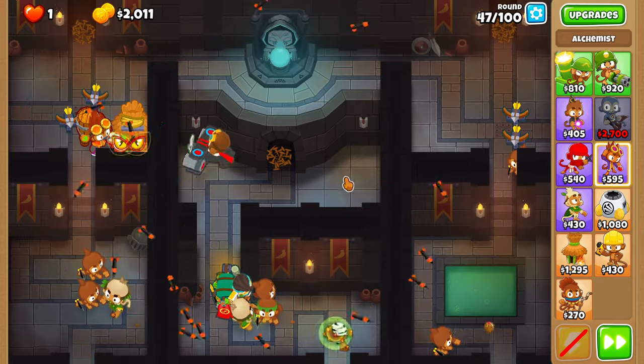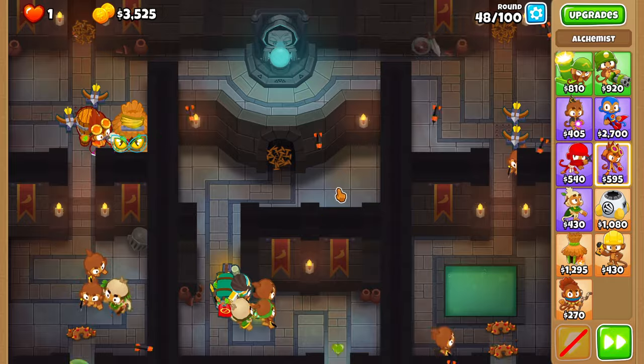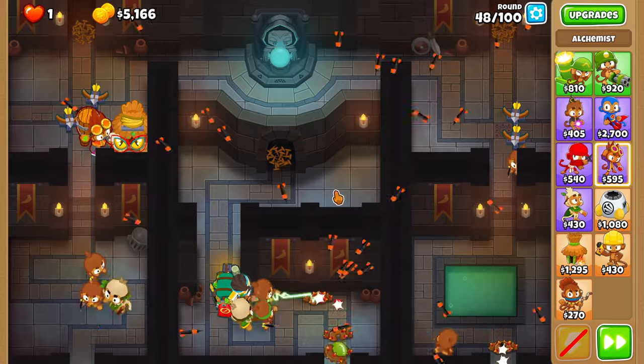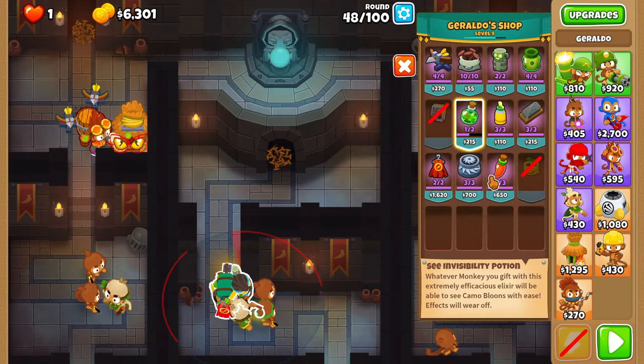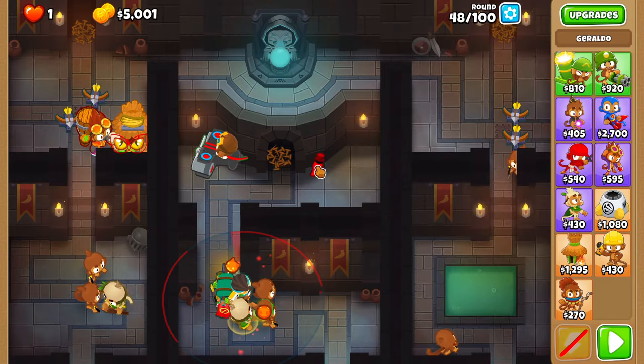Round 47 and 48 are free. Place three hot sauces on round 49: one on Geraldo, one on the Druid, and one on a shooty turret.